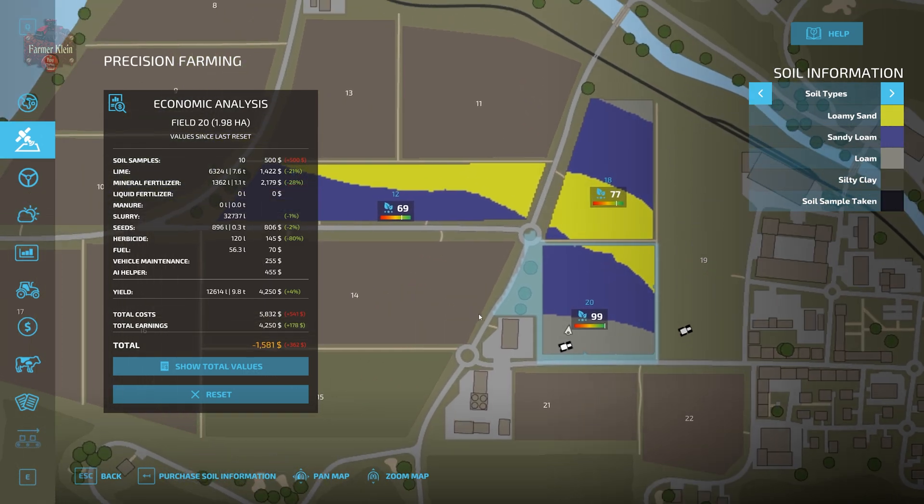We have a breakdown of field 20 — 1.98 hectares in size. We took 10 soil samples costing $500. We used 6,324 liters of lime at a cost of $1,400, and 13,162 liters of mineral fertilizer costing $2,179. We didn't use any liquid fertilizer or manure, but we did use 32,737 liters of slurry at no cost since it came from our own animals. We used 896 liters of seed costing $806.